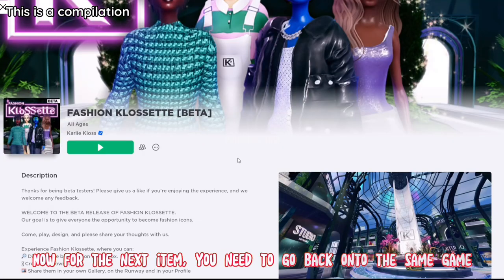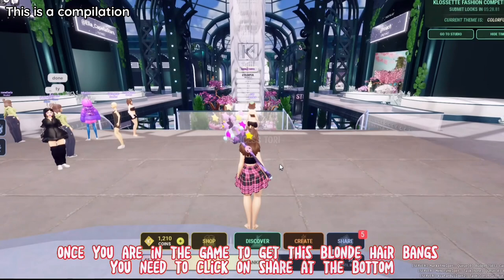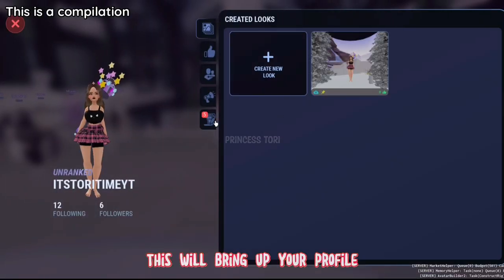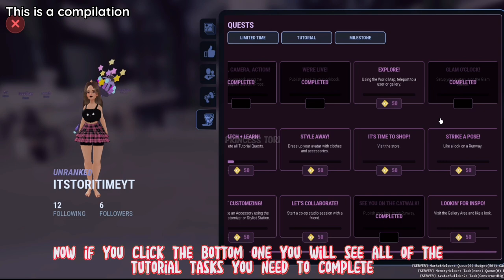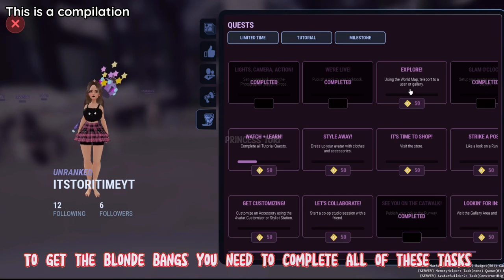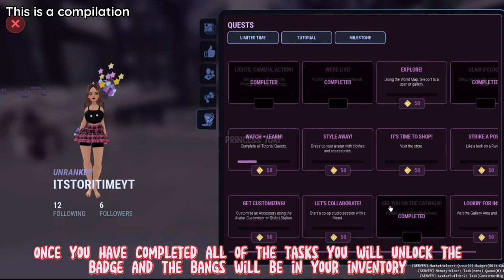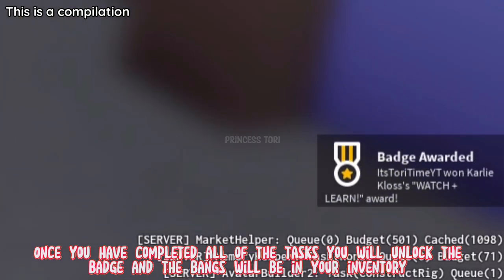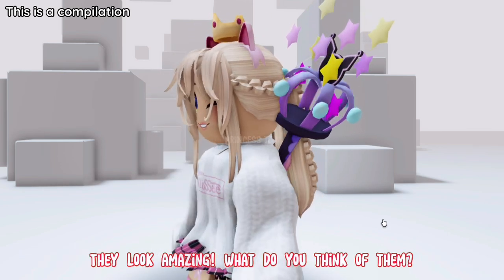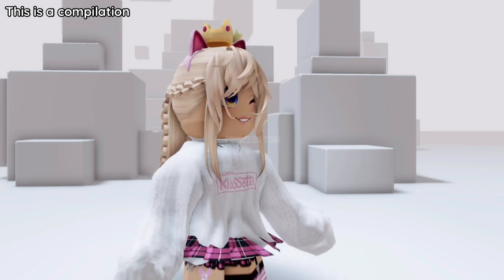Now for the next item, you need to go back onto the same game. This one may take a slightly bit longer. To get the blonde hair bangs, click on share at the bottom — this will bring up your profile. Click the bottom option and you will see all of the tutorial tasks you need to complete. Get the blonde bangs by completing all of these tasks. They are definitely worth taking the time to do. Once you have completed all of the tasks you will unlock the badge and the bangs will be in your inventory. This is what they look like — I put them on with a blonde ponytail, they look amazing! What do you think? I hope this video helped. See you soon. Bye.